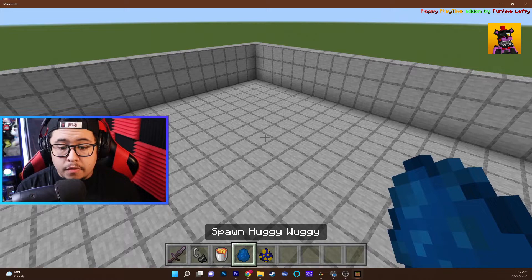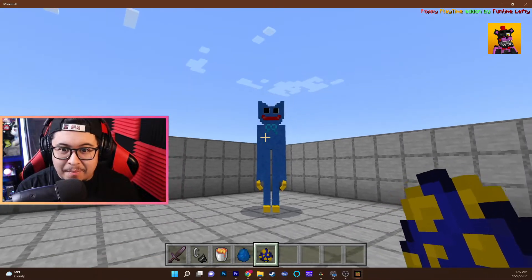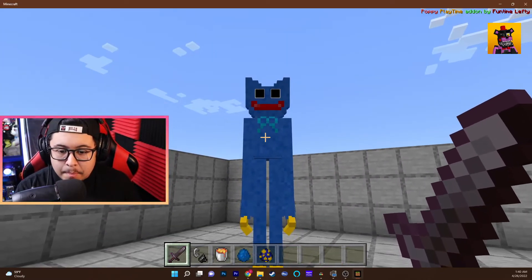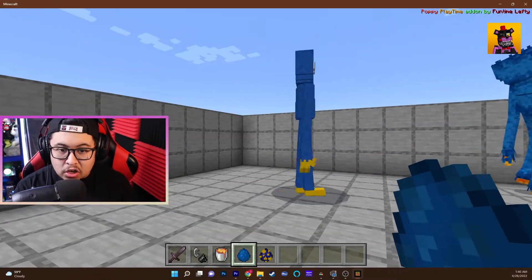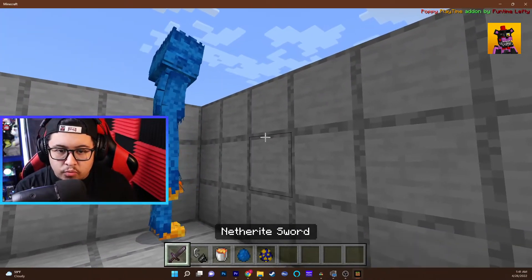There are two different types of Huggy Wuggies, each from a different mod. Here we drop down the first one — he looks kind of creepy but also kind of adorable. Now let's check out the other Huggy Wuggy from a different mod, and this one is even taller and walks a lot more like the game. This one looks really cool.